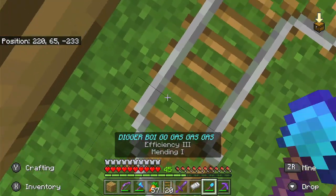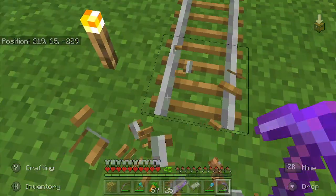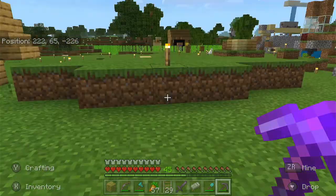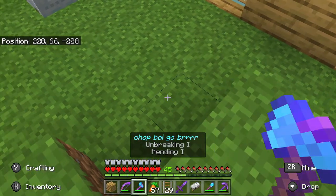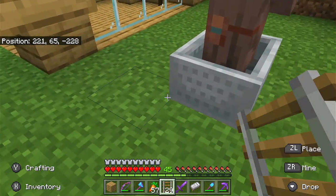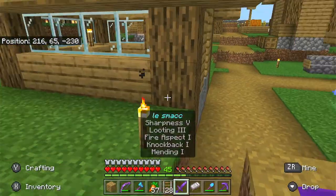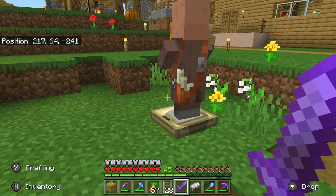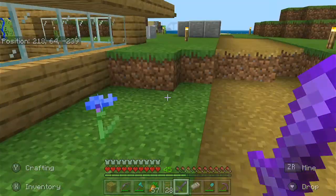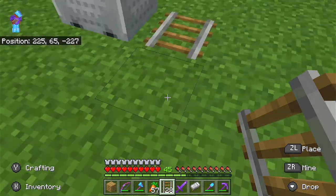It's an instamine pickaxe, which is pretty good, but it doesn't instamine cobblestone so I want to get Efficiency 5 on it. Haste would be good too but I don't have beacons yet. I need to go to that bridge over there which I made myself. A tragic incident happened there which I don't want to talk about.